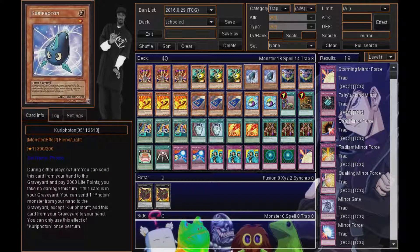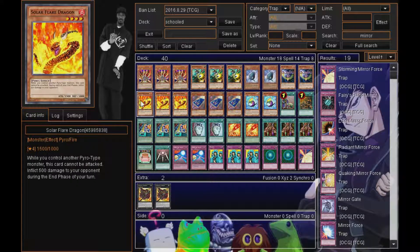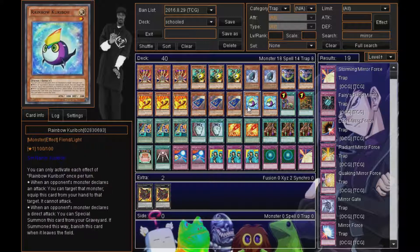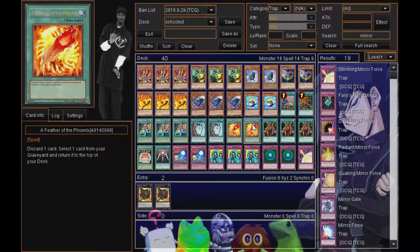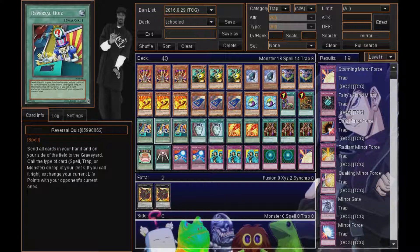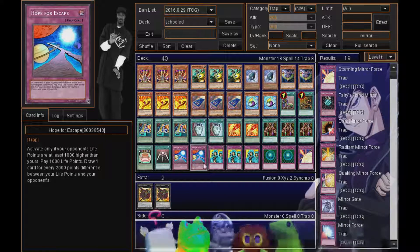I run one Swords of Revealing Light because I like the stall. I run two Hope for Escape — mostly because I want the life point difference to be huge. If my opponent has eight thousand and I have two thousand, I can draw a lot of cards, and that's exactly what I'm looking for. I run three Waboku — it's an old card but probably one of the stronger trap cards. Basically your opponent can't touch you for that turn. I run one Solemn Warning just in case something pops out that would nuke the field.